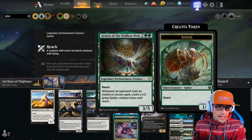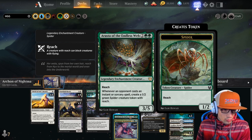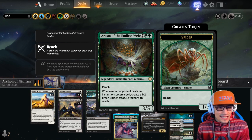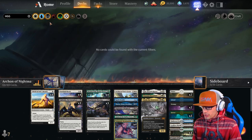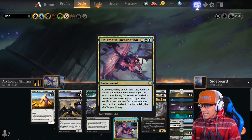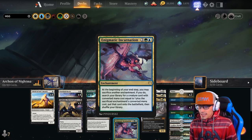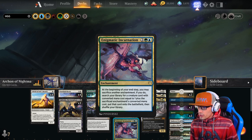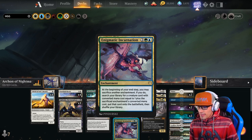We have a single copy of Rasta the Endless Web — a 3-5 legendary enchantment creature with Reach. Whenever an opponent casts an instant or sorcery spell, create a 1-2 green spider creature token with Reach. We have four copies of Enigmatic Incarnation, an enchantment. At the beginning of your end step, you may sacrifice another enchantment. If you do, search your library for a creature card with converted mana cost equal to 1 plus the sacrificed enchantment's converted mana cost, put it onto the battlefield, then shuffle your library.